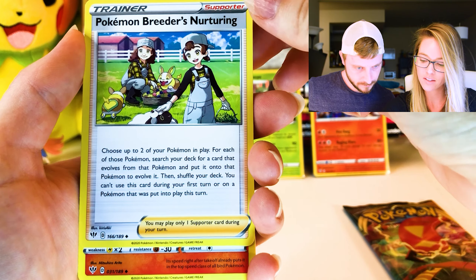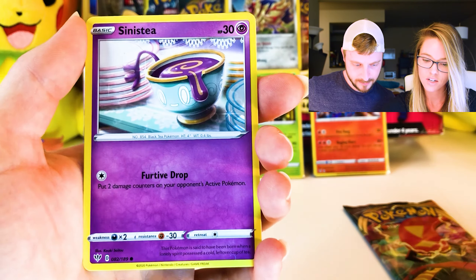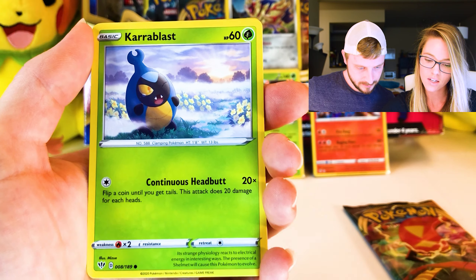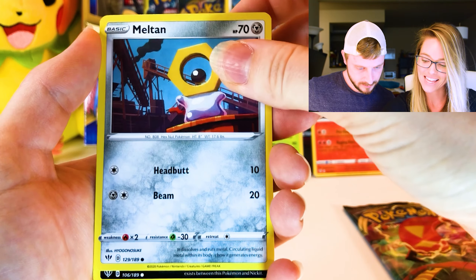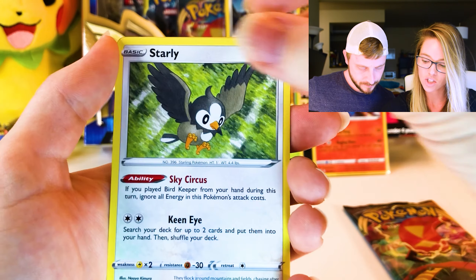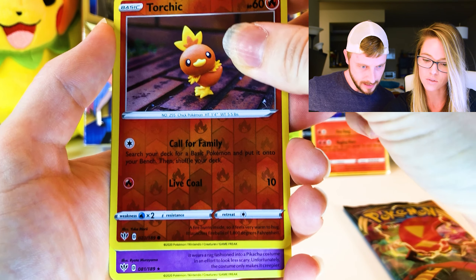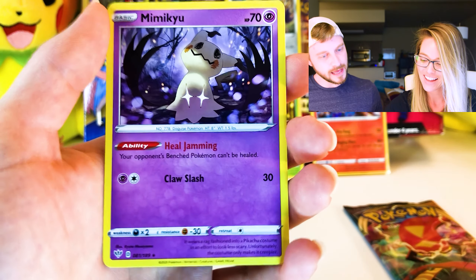Pokemon Breeder's Nurturing, Fletchender, Siniste, Chorablast, Melting — so cute — Furloin, Starling, Torchic. Lots of birds! And Mimikyu! Mimikyu again — that's good luck, I think.